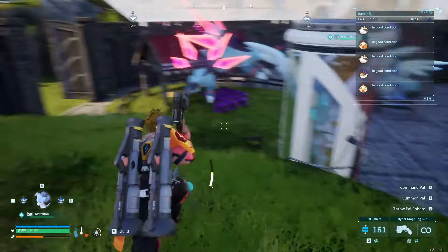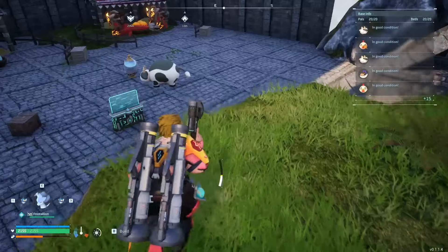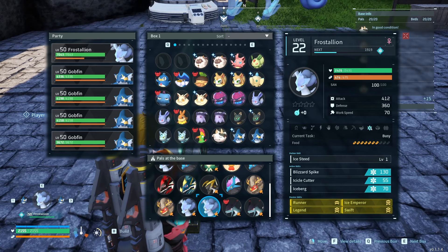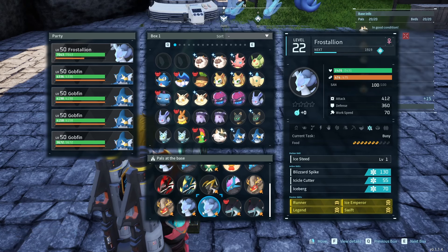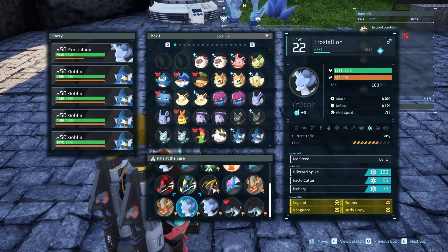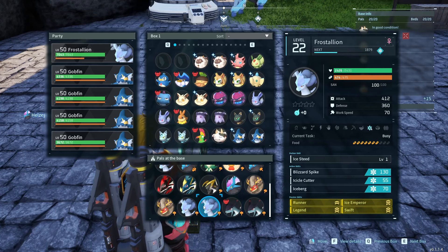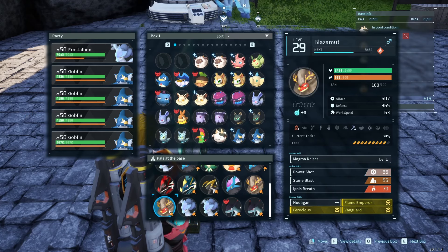I'm mainly going over the base setup here, but I will cover some passive skills. What you're looking for is having the passives you want show up on the hatched egg. I have Legend, Runner, and Vanguard on one parent and Legend, Runner, and Swift on the other, to hopefully get a Legend, Runner, Swift, Vanguard Frost Stallion. Having these matching passives will make it more likely for them to come out on the hatch.